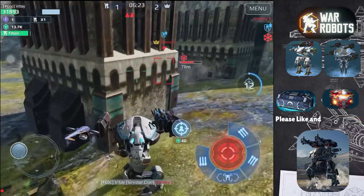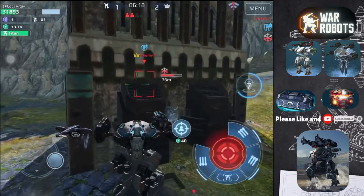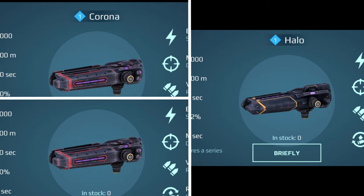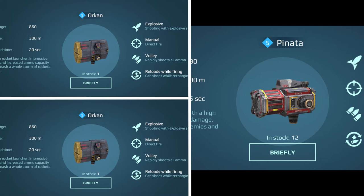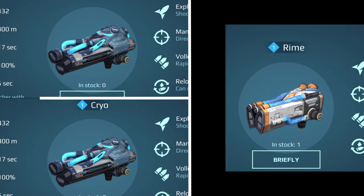The most effective weapons to put on the Scorpion are weapons that do more damage at close range, like one Gust and two Storm, one Halo and two Corona, or one Spark and two Scourge. Rocket weapons like one Pinata and two Orcan, or one Rite and two Cryo also work fairly well.